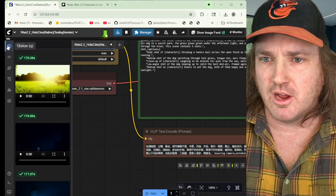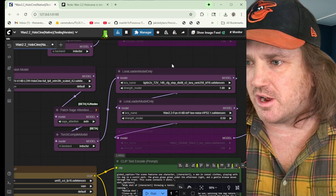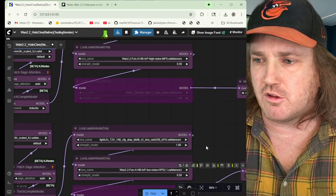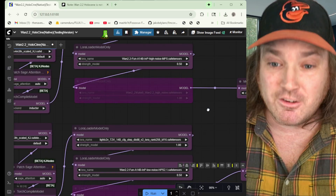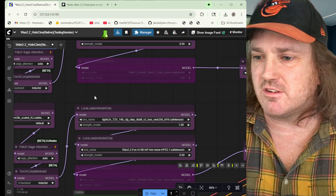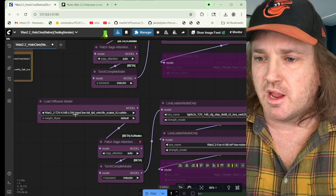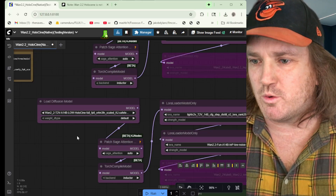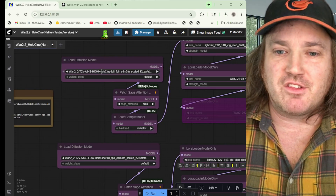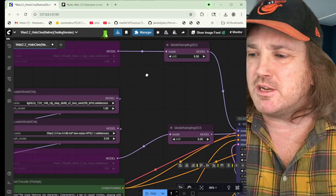Let's take a quick look at what we're working with. There are a lot of models here — you've got high noise models, low noise models, each one is about 15 gigabytes. You've got your light LightX, that's more gigabytes. Here's the low HunyuanVideo model — another 15 gigabytes. So this is a lot of space.